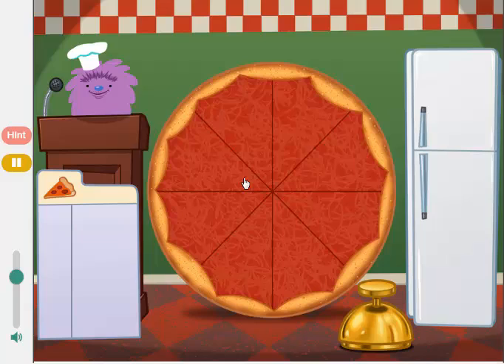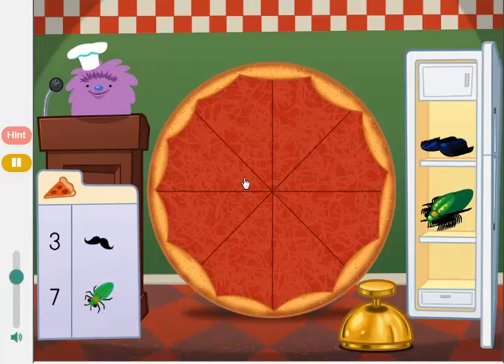Welcome to Cuz Cuz Cuz's Krusty Pizza Pit. Today we're going to add up pizza toppings. Drag items from the fridge and put them on the pizza. Click the bell when the toppings are just right. Make a pizza with 10 toppings.